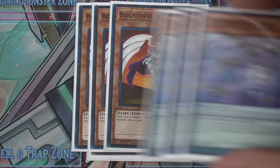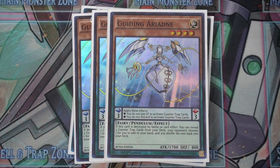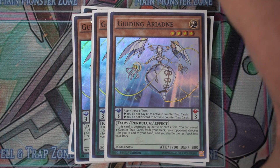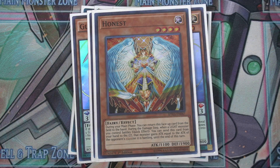Three copies of Gliding Ariadne — this card is pretty busted, insane support for this deck. Number one, if you activate it in your pendulum zone you don't have to pay costs anymore — you don't have to discard or pay life points for any of your counter traps, which is already amazing. On top of that, if your opponent tries to Twin Twister it, when it gets destroyed by card effect you can reveal three counter traps and add one to your hand, so either way you go plus. Play one copy of Honest — there are multiple ways to get it back to your hand, you don't have to play more than one, but this is your main card to get over huge boss monsters.